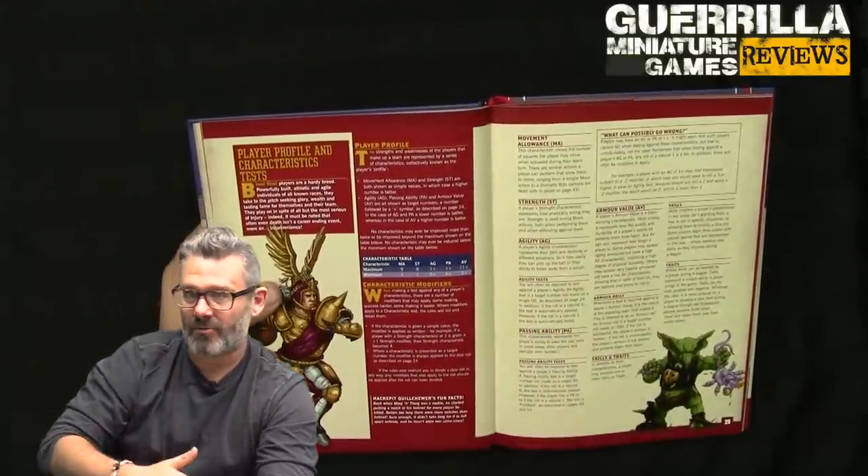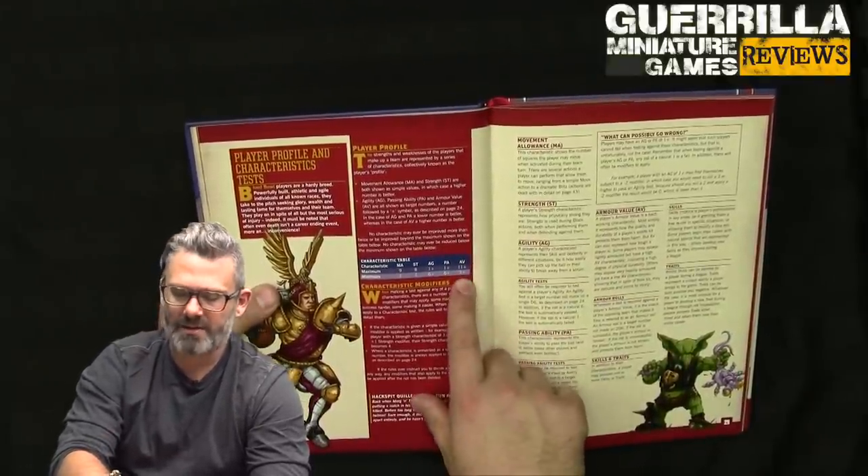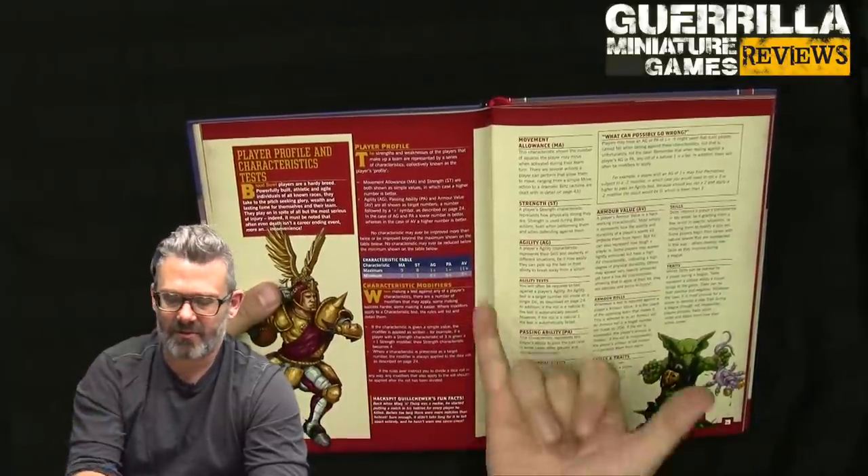The only stats you roll 2D6 on are armor value — that's the dice you need to break someone's armor. Your opponent typically rolls that stat against you, so it's lowest three-plus, highest eleven-plus, and it's 2D6 versus the value.